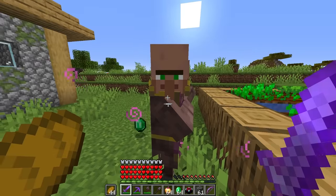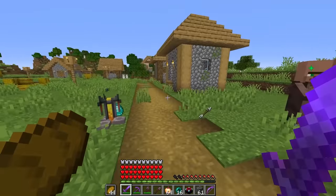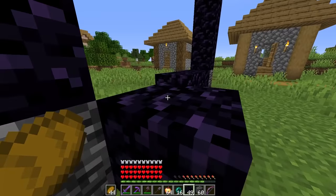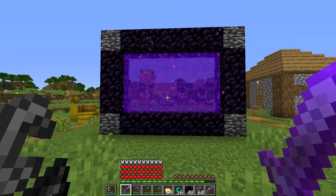He gives ender pearls! Oh my goodness, I knew it! Come here — how many can I get? 16, another 16, another 16, another 16! I don't even need them. Oh my goodness, I'm building this portal right now and we are going to make it a wide boy. I never thought this was possible. Get out of the way, you can't be there. Let's do this, buddy — wide boy. It looks like a plasma screen TV. And through we go!